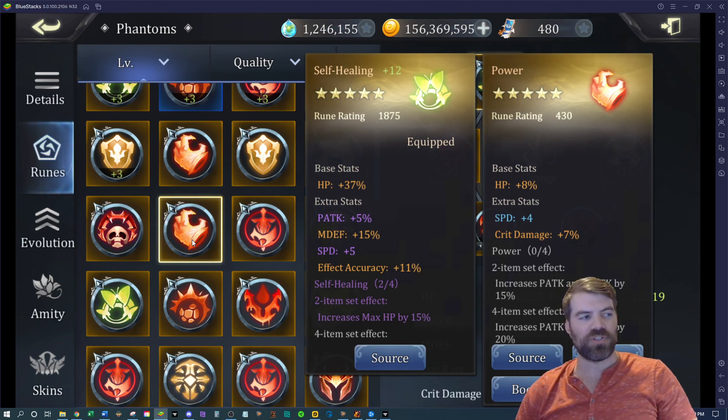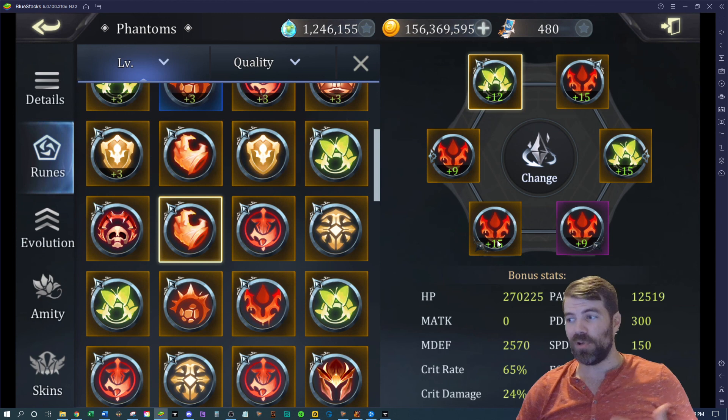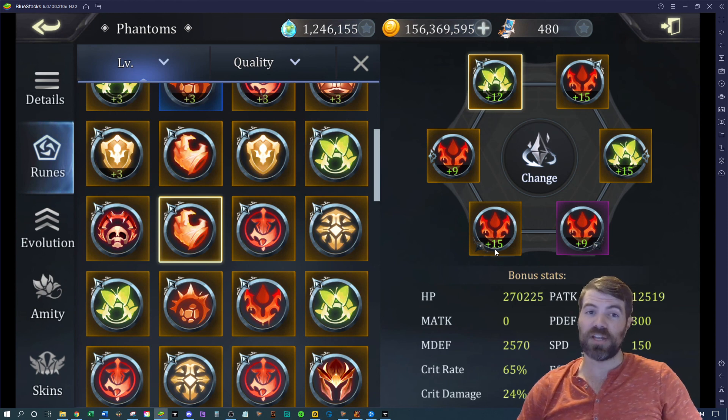I just wanted to go through my logic and show what I'm doing here. Roll it up to three, look for good rolls. If you continue to get something good, roll it to six. Keep getting good rolls — roll it to nine. If you keep getting bad rolls, abandon it: don't waste materials, feed it to another rune, and move on. This is how you get very good runes on your account. Hope you enjoyed the video — smash the like button, subscribe if you're not already, and have a great day everyone!